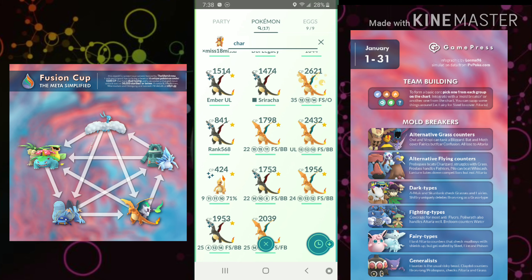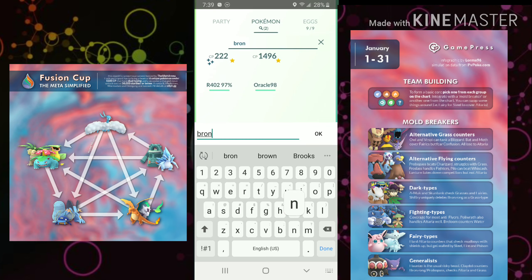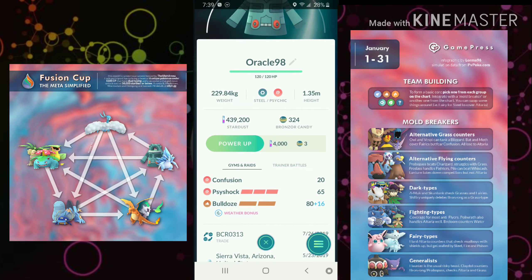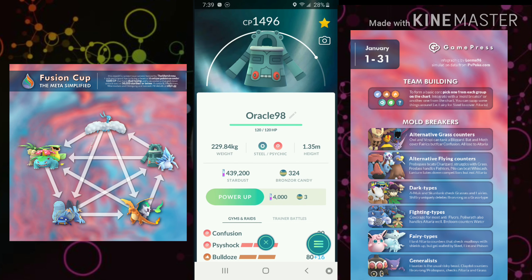At the top right of the main infographic, we have what I'll call the Anti-Altarias: Bronzong and Alolan Sandslash. All I can think of is 'For Whom the Bell Tolls.' What can't Bronzong do in this meta? It can't beat Fire, Dark, Ground, and Ghost types, but it really feasts upon everything else in the cup. We've seen how good it is in other metas, but it's never been this good. Along with Altaria, Bronzong is the other staple in the cup.